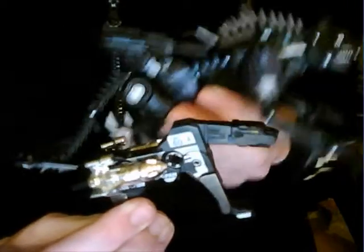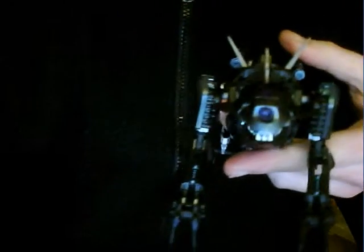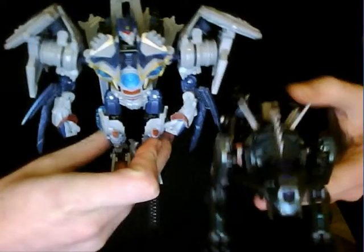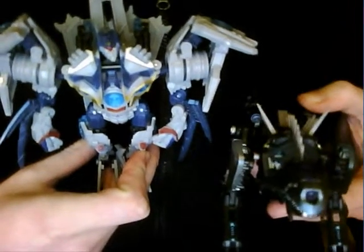Speaking of D1 Ravage, here's a size comparison of the two. D1 Ravage — he's all skin and bones, no poseability, no cuteness. The new Ravage can eat the old Ravage's face. And no Ravage review would be complete without showing him beside his master Soundwave. Don't they just make a cute couple? Or rather, doesn't he look cute with his pet? But who's the pet — Ravage or Soundwave?